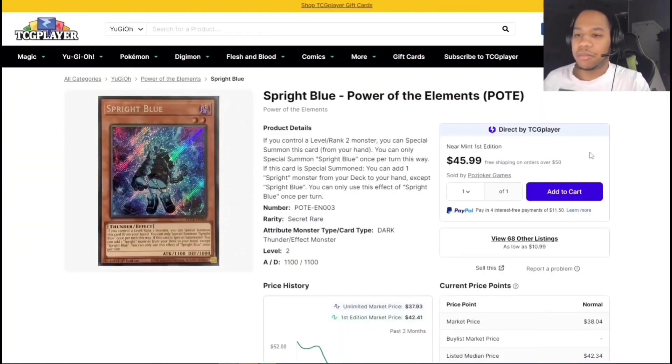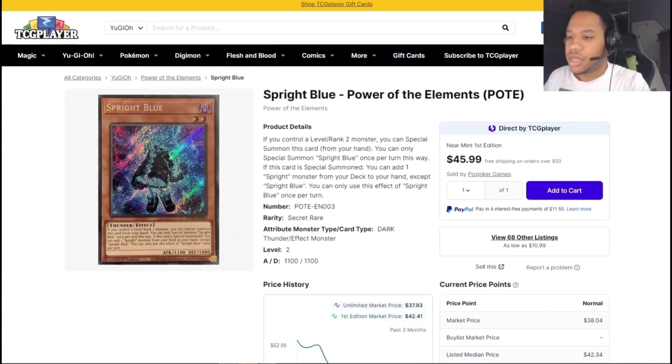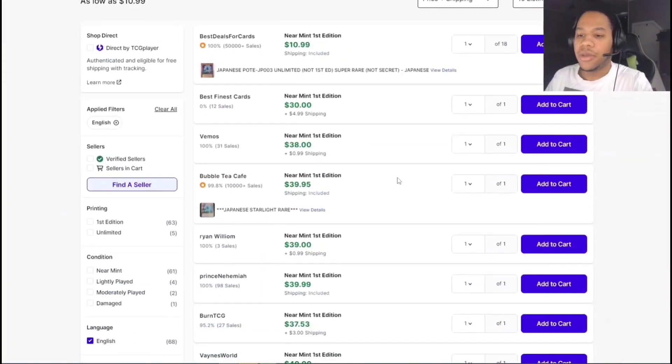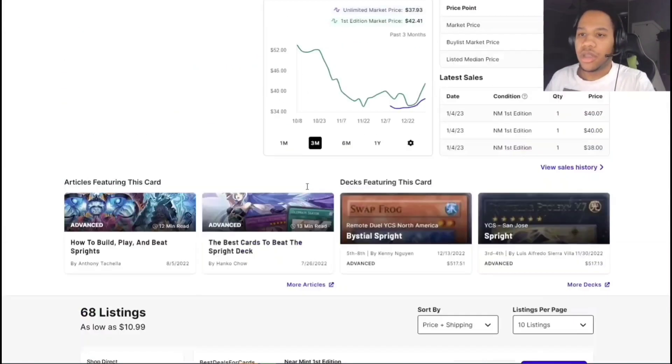We have Spright Blue. The Power of the Elements set got an unlimited reprint run pretty recently, so a lot of cards have dipped or gone up. These used to be about $60, then came down to $32-34 after the reprint, but now the first editions are kind of going back up. The unlimited copies are like $3 right now, so if you just want copies you might as well get those.